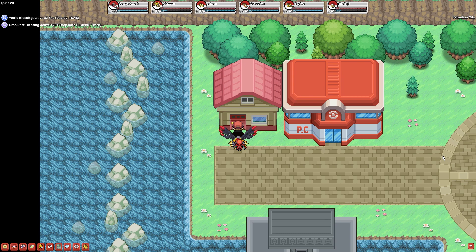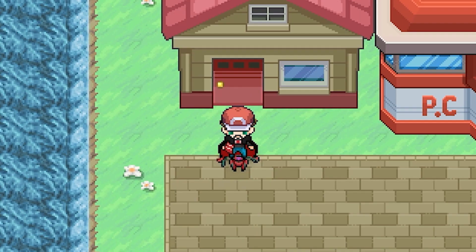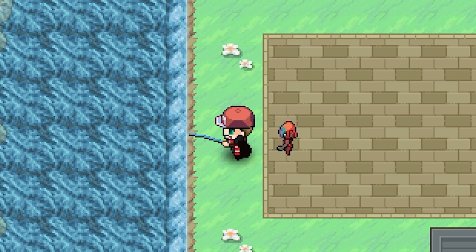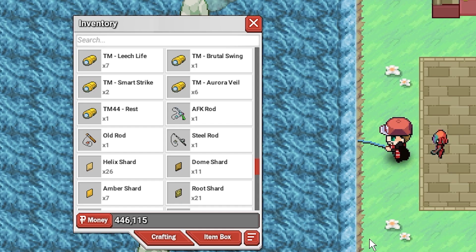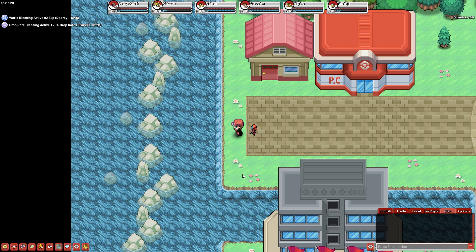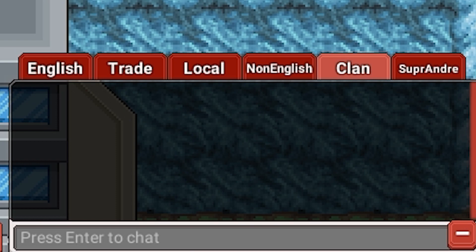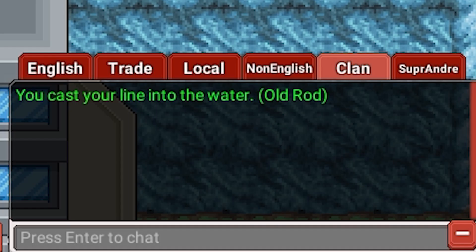Getting started is as simple as going to this house in Vermillion City and picking up the old rod for 5,000. Once you have your fishing rod, go to any body of water and press F. The game will automatically use your fishing rod for you. If you have multiple types of fishing rods in your inventory, the one that is used when you press F will be the one that's first in your inventory, so make sure to order your fishing rods correctly. You'll know when the fishing sequence has started when this little message pops up in chat.